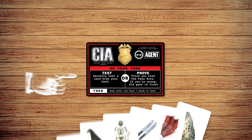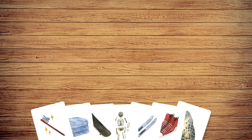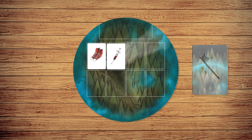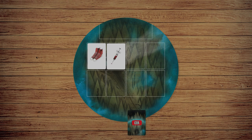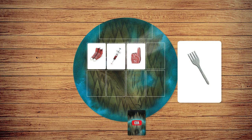On an agent's turn, they may either test an object or attempt to prove the pass rule. To test an object, give one facedown card from your hand to the visitor, who must classify your card. When the visitor classifies a card, it can go to one of four places depending on the pass rule and whether the card was presented face up or face down. Facedown cards which successfully meet the pass rule go onto the edge of the force field, while repelled cards go face down on your player mat. Face up cards which are admitted go onto the force field, while repelled cards are placed near it.